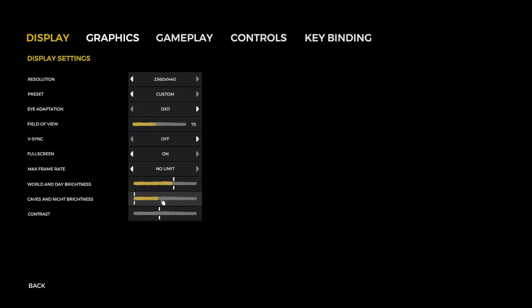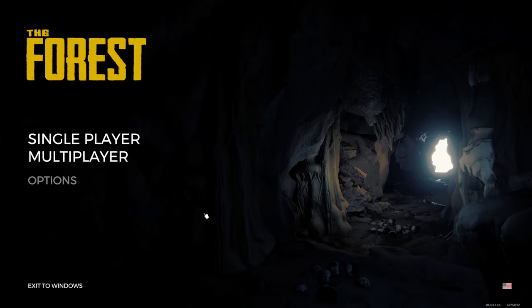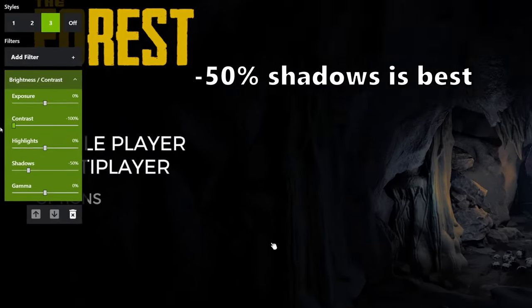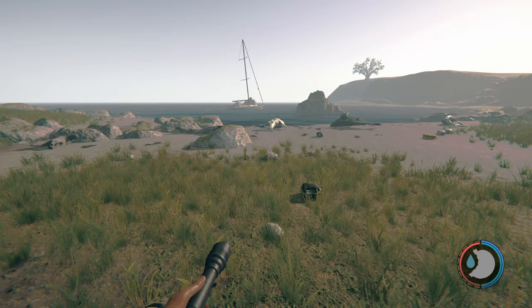How do you make your screen so bright? In the in-game settings, in the graphics tab, I go over to color grading and I select M131. I then hit Alt F3 to open up my NVIDIA filters and I choose the brightness/contrast setting. In there, I turn the contrast to negative 100% and I turn the shadows down to negative 100%.